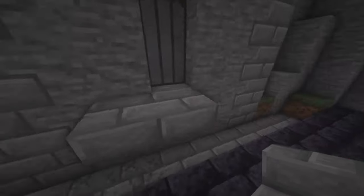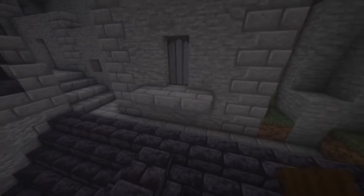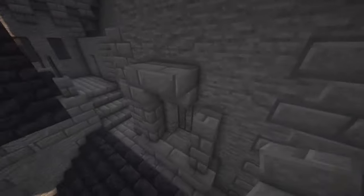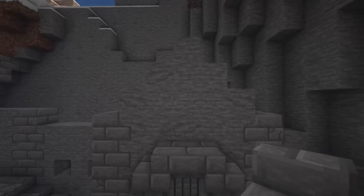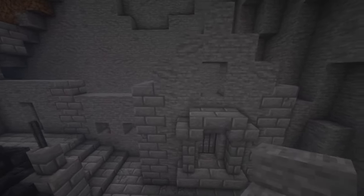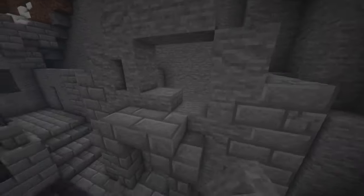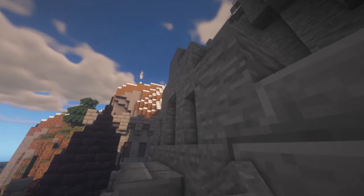Put three upside-down stairs below the window with two walls on each side, then a stair on each side with an upside-down stair in the middle. Break two blocks and put a slab on the bottom, then two blocks again with a stair and an upside-down stair. Do the same thing on both sides so we have something like that.